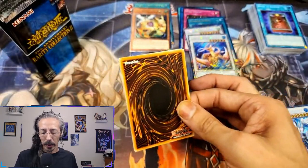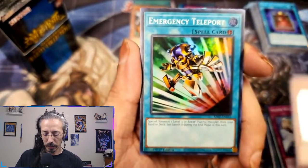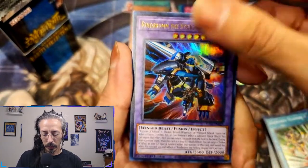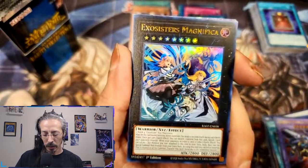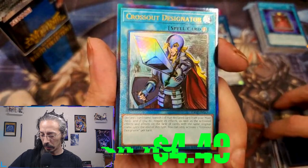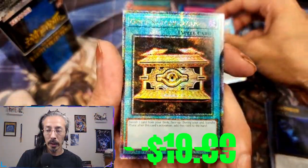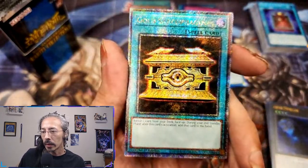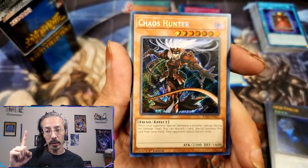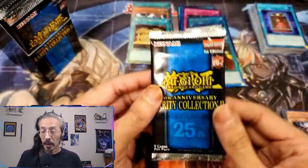Can we get a quarter century? Second pack — all right, we got Solemn Warning, Rescue Cat... there's something shiny back there — Etele! We have an ultra Rindbrumm, ultra Magnifica, ultra Abyss Dweller, a prismatic ultimate rare Cross-Out Designator, and a QCR Gold Sarcophagus — one I'm looking for! Amazing, yes — upgrade! And E-Circuit Chaos Under. Not only was it a QCR on the second pack, it was a QCR that I'm actually looking for.